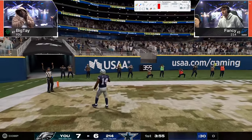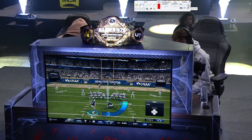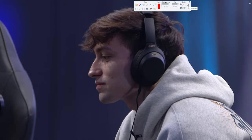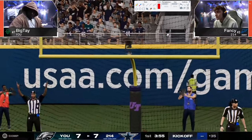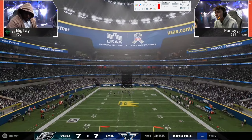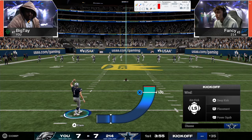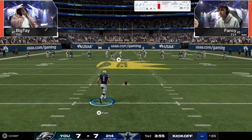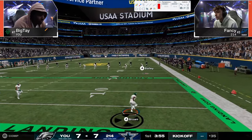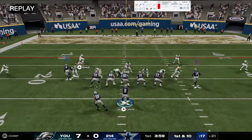Fancy is in Lions on offense and probably Chiefs defensively. Big Tay — we don't know what he's in, probably Vikings or Chiefs. The reason people are using the Chiefs defensive playbook is because it has 6-1 and Dollar. Those are the two clear-cut main defenses you're going to be seeing. Let's see how Fancy answers back, because that first drive was nothing we wanted to see. Now Big Tay is interesting to look at — the pressures and coverages out of 6-1.